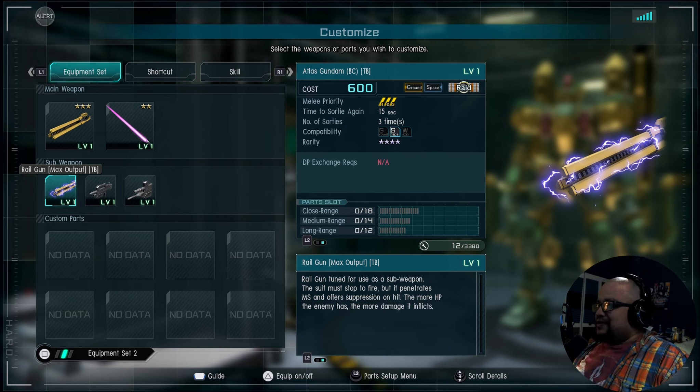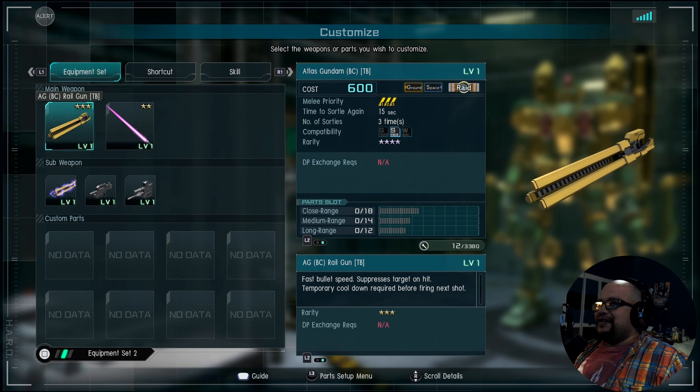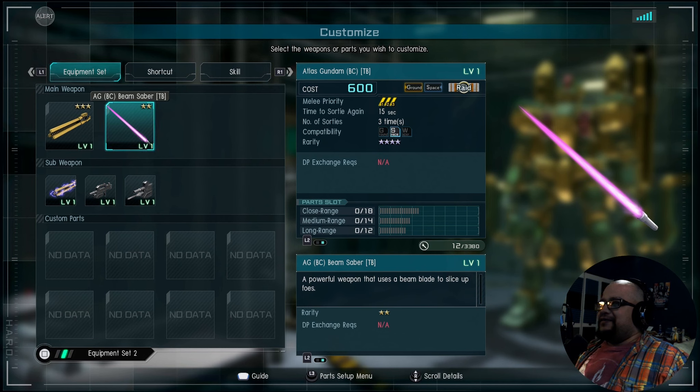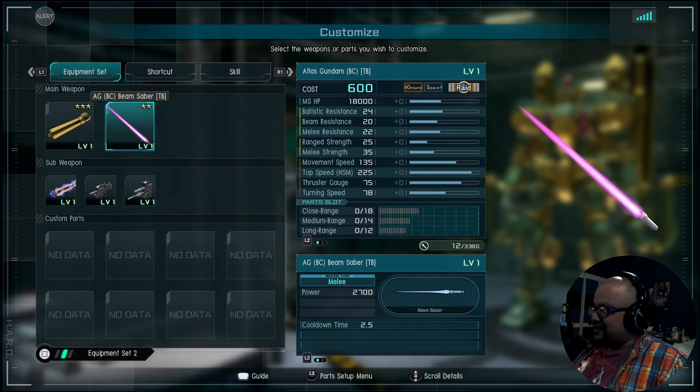So for this, it's the Railgun 2 and the sub weapon this suit must start to fire. It penetrates mobile suits and offers suppression on hit. The more HP the enemy has, the more damage it inflicts — so if you hit a suit with full health and it has a lot, you'll do a really good chunk. On some support suits you're talking almost 7k just with this. You technically have three stuns here with this and the grenade. If that's not enough to get into melee — which honestly isn't the big focus — it is a raid at the end of the day.